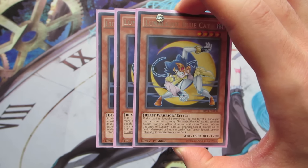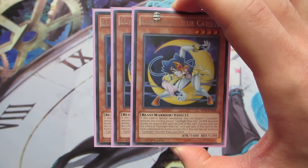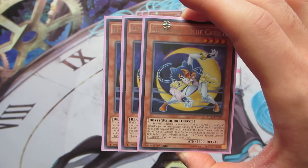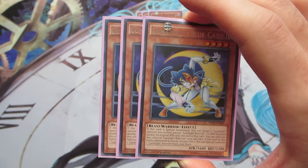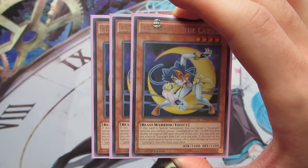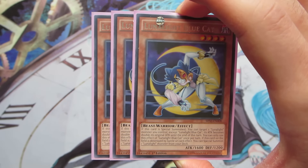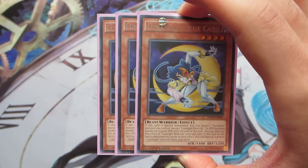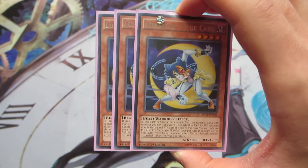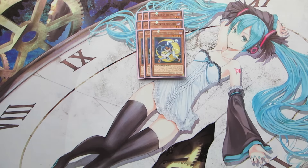Next off, we are playing three copies of Lunalight Blue Cat — the floater of the deck. If she's destroyed by battle or by card effect, you can special summon another Lunalight monster straight from your deck, regardless of level. She tends to hold off OTKs and big pushes from your opponent. And when she's special summoned, you can target another Lunalight monster you control and double its original attack, which makes her great for pushing with fusions like Cat Dancer and Panther Dancer.